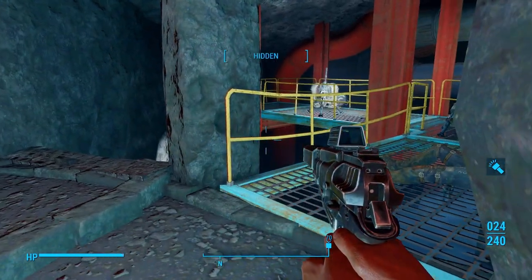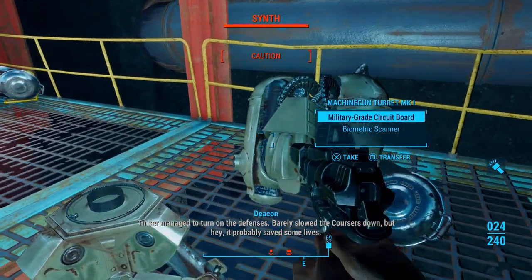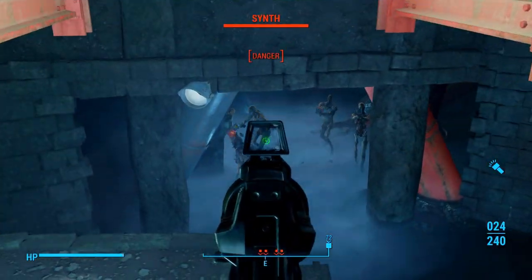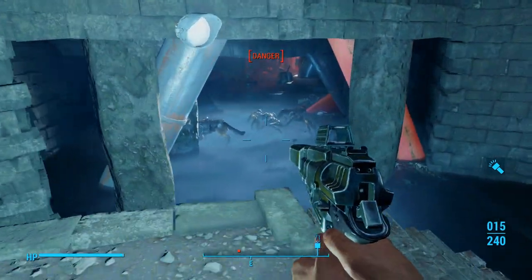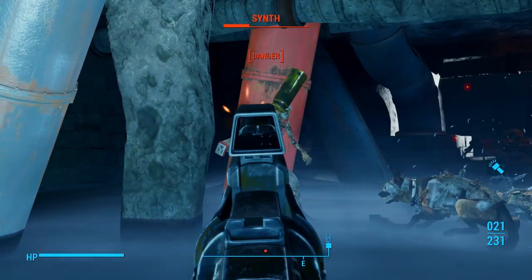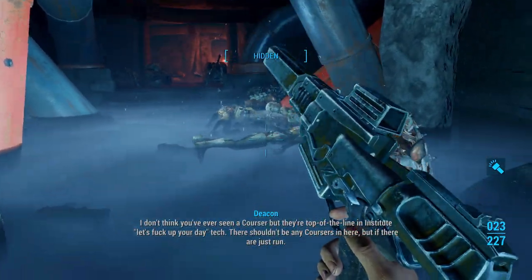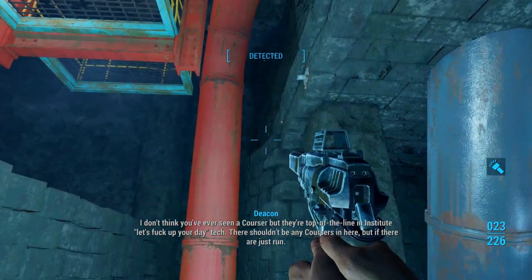We're going through some pretty linear stuff. A hostile sensor reading has been detected — it would appear our attempt at stealth has failed. By order of the Institute, you must be destroyed. I don't think you've ever seen a courser, but they're top of the line Institute tech. There shouldn't be any coursers in here, but if there are, just run.